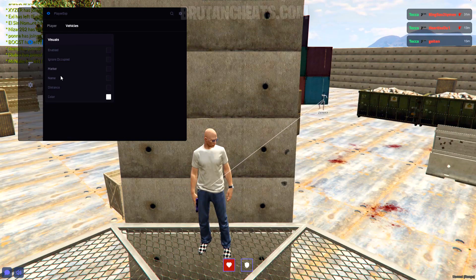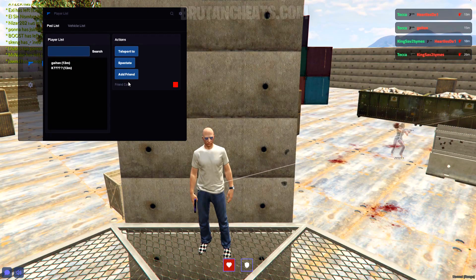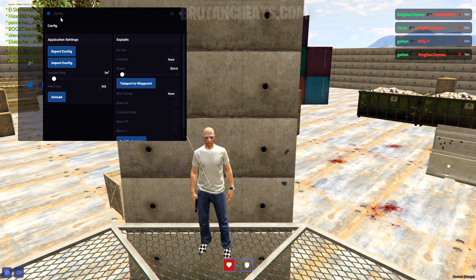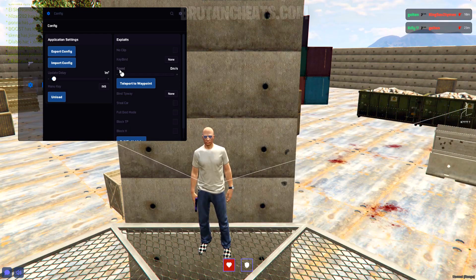Vehicles — from here we have vehicle ESP, here we have some cool vehicle options but I'm not in a vehicle right now so I can't really show them to you. And here we have no clip, speed, teleport to waypoint, option to steal cars, god mode, and option to steal vehicles. So yeah, let's do some PvP right now.